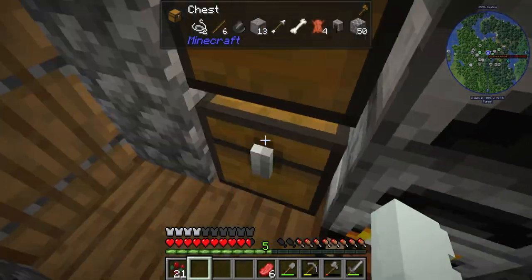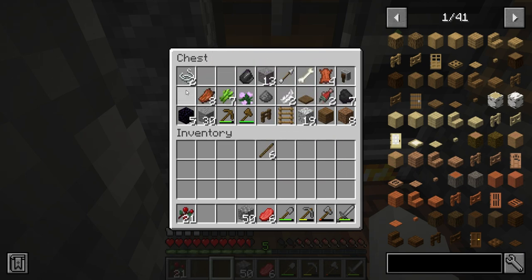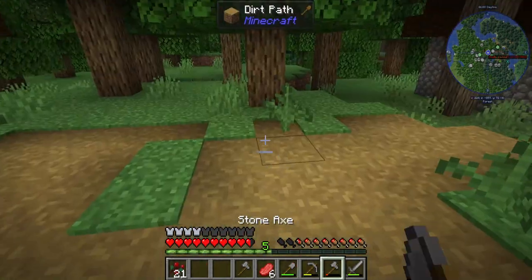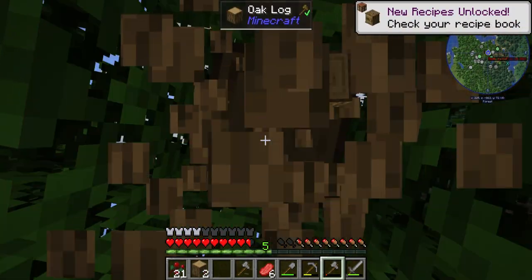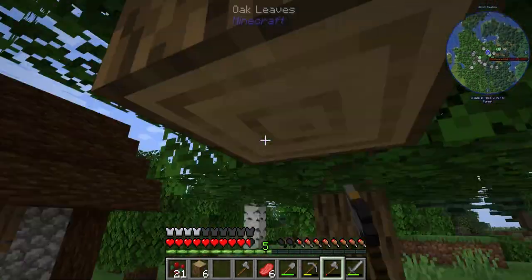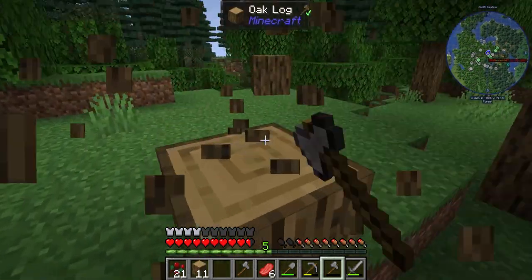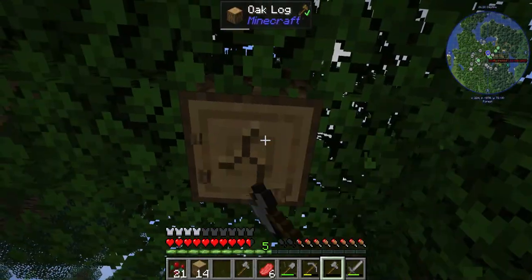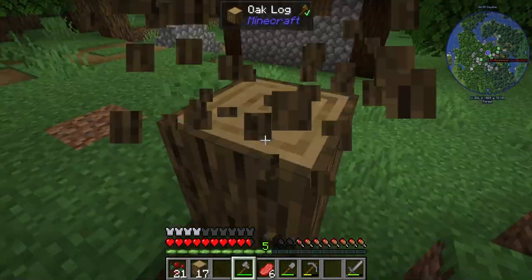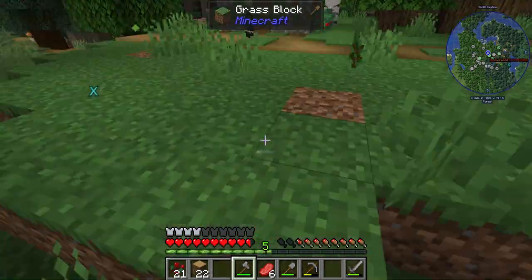We need to go chop down some trees to grab materials. I already have my axe on me. We should make a new one though, because we have a lot of cobblestone on us. Let's grab that. Let's chop down this tree. We can make new furniture too — I think I'll make something nice, just to complement my little itty-bitty house, with a little chair of some sort. The furniture mod is Macaw's Furniture, I believe.